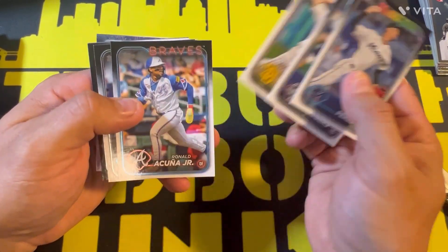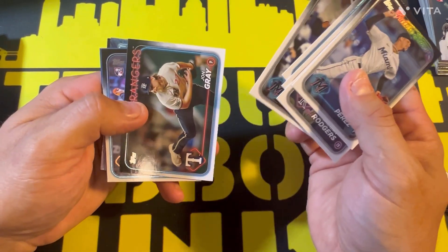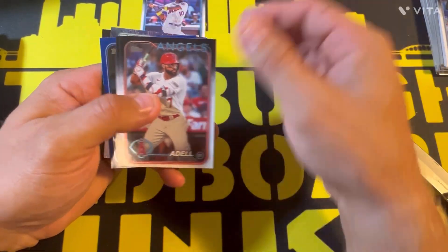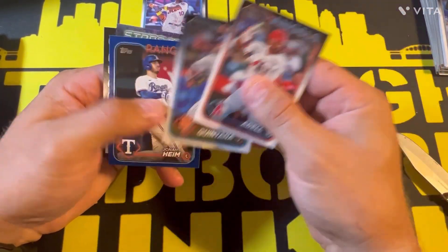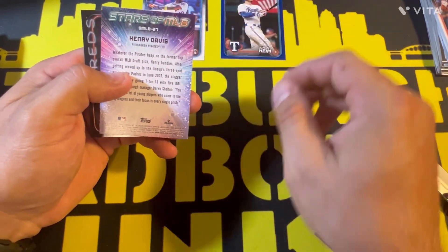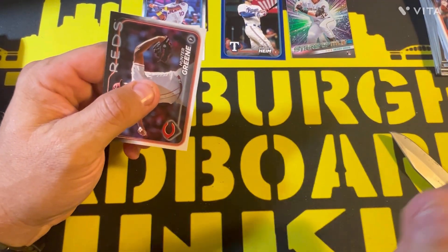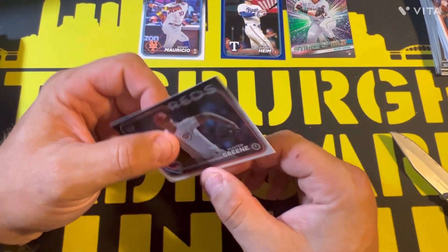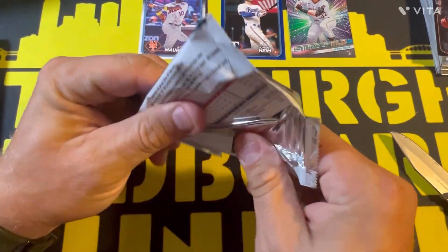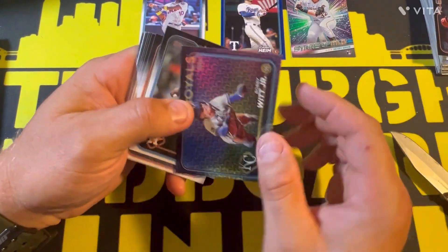Bernard Rogers, Seth Lugo, Ronald Acuna Jr., Jazz Chisholm Jr., John Gray, Ronnie Mauricio rookie card, Joe Adell, Jose Quintana, we got a Jonah Heim blue, and we got a Stars of the MLB — Hunter Henry Davis. He has not been in the majors for quite some time.